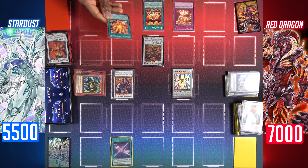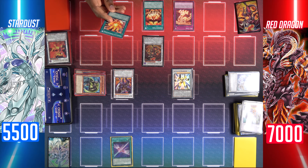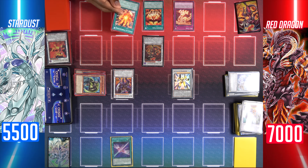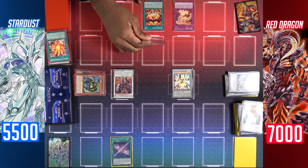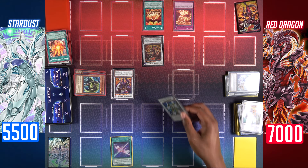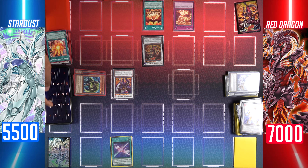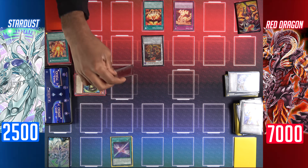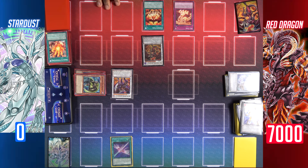I'll activate Absolute Power Force targeting my Red Dragon Archfiend. This turn, if it battles an opponent's monster, four effects apply: it gains 1000 attack points, you can't activate cards or effects, if it attacks a defense position monster I do piercing damage, and any battle damage you take is doubled. Enter the battle phase — Red Dragon Archfiend with 4000 attack attacks Satellite Warrior — my warrior is destroyed. You'll take 3000 damage because your damage is doubled, and thanks to Absolute Power Force you can't activate its effect. Hot Red Dragon Archfiend attacks directly — I lose!